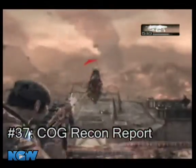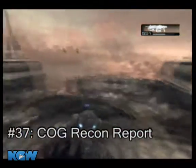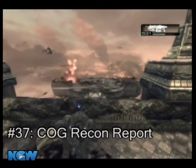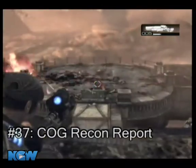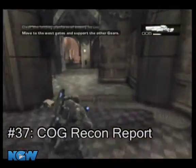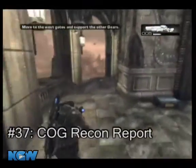There are two collectibles on the level Desperate Stand. After taking out the Reaver on the platform far away from you, run to the right and then run down the stairs and the COG Recon Report, collectible number 37, will be on the ground.